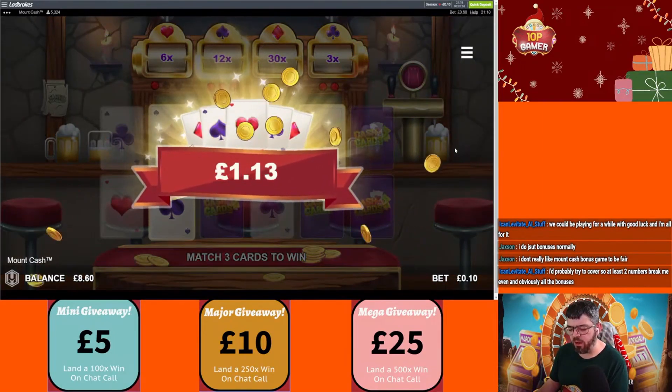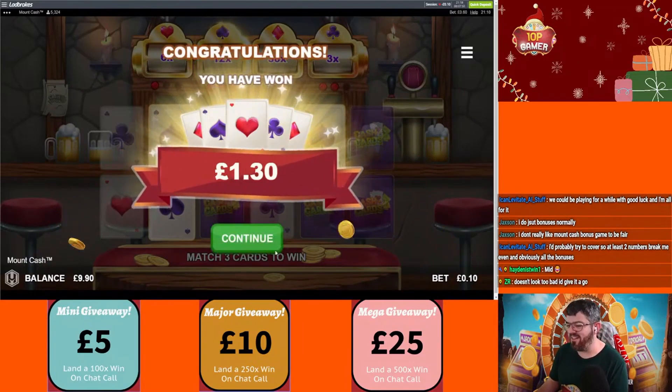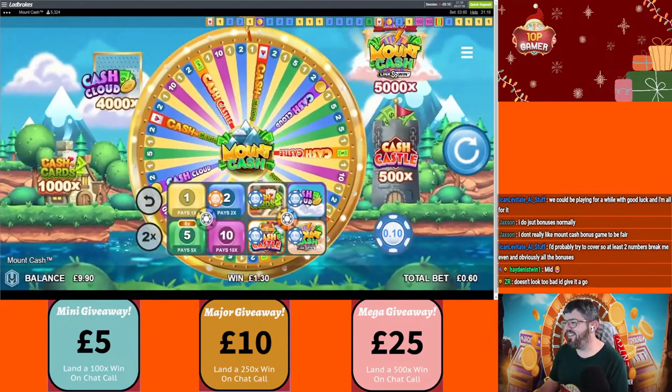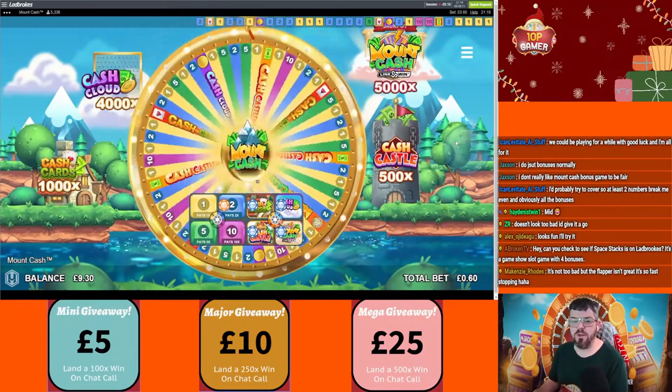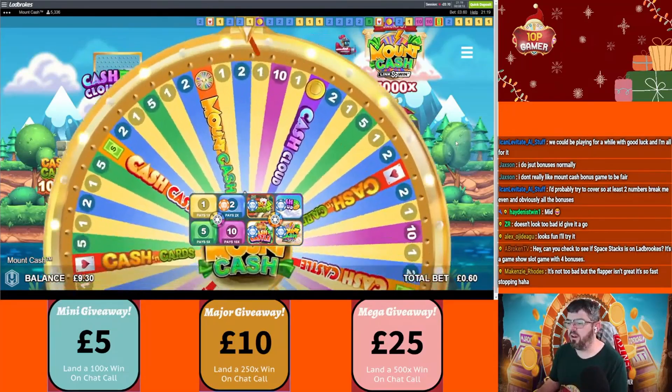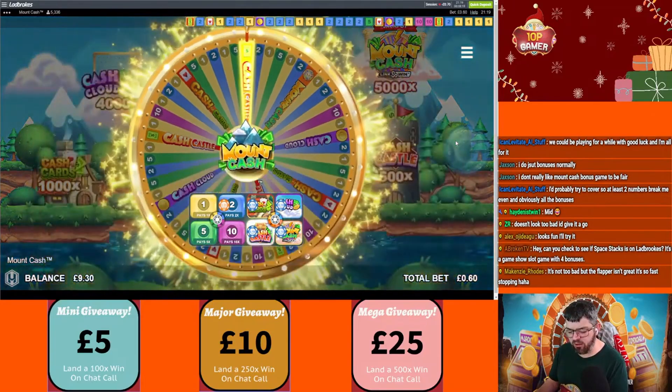You'd probably try to cover at least two numbers to break even — and obviously all the bonuses. Mid — Hayden's gone with mid, damn, that's devastating. I even like playing Dream Catcher first person, spin a win first person — it's great.